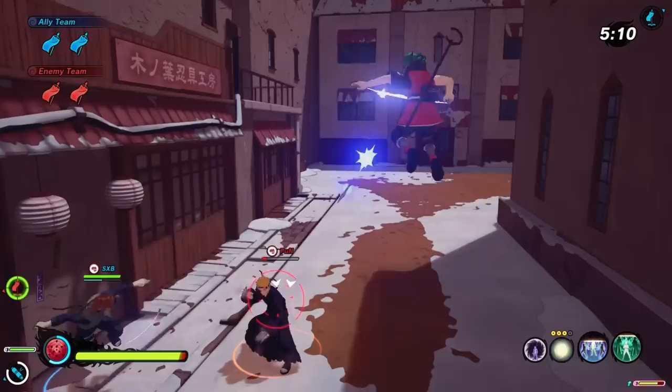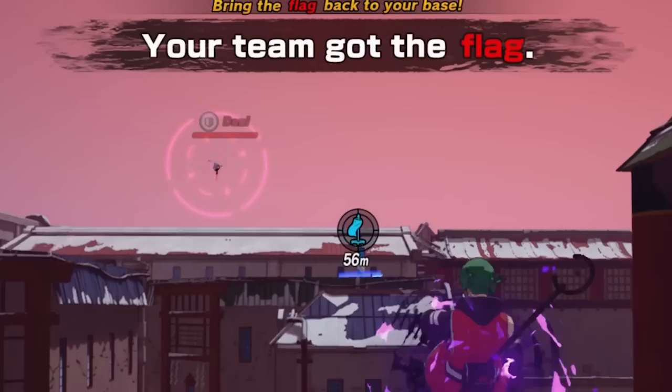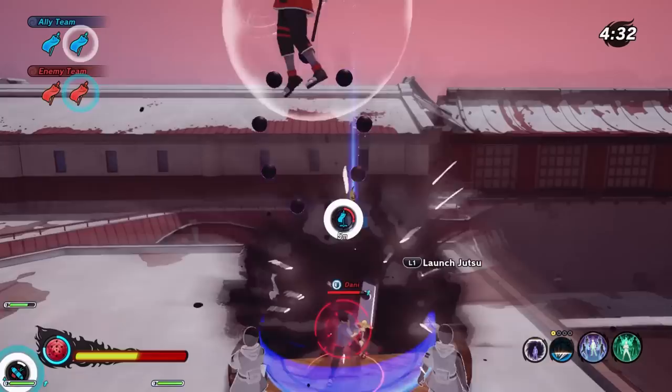I see Ashura, our defense type, has gone for the flag while we are busy with this attack type. I like this strategy a lot — we're winning team fights and we're capping the flag at the same time. There's a defense type trying to sneak behind us and cap the flag. Throw some kunai, throw him off the point. Susano armor — guess what? This is unblockable. I have a counter to Susano armor. I love to see it.